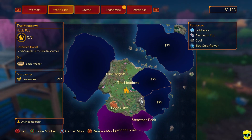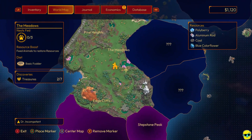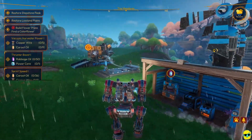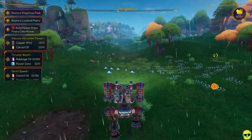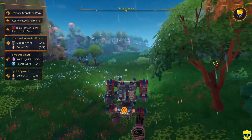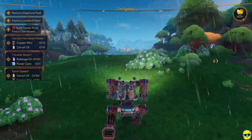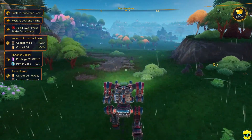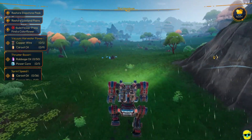Let's poke around in this zone and see what it would take to restore it. We want to keep exploring the zones around us and see what they require. I'm not really super concerned about feeding anything in this area because the resources — aluminum, polyberries, coal — are okay but not what I'm after at the moment.